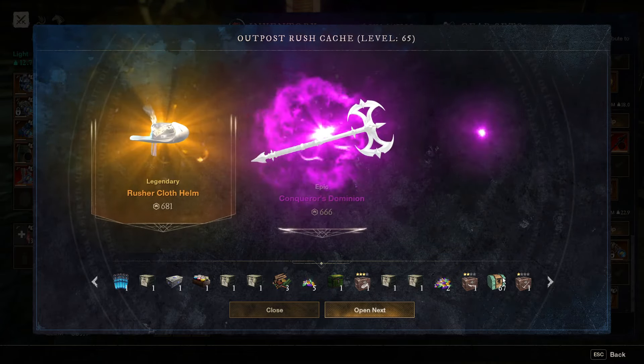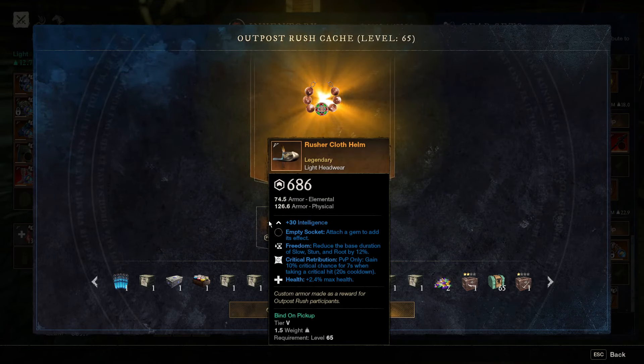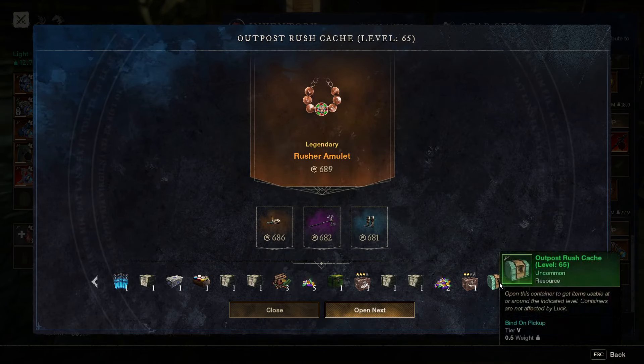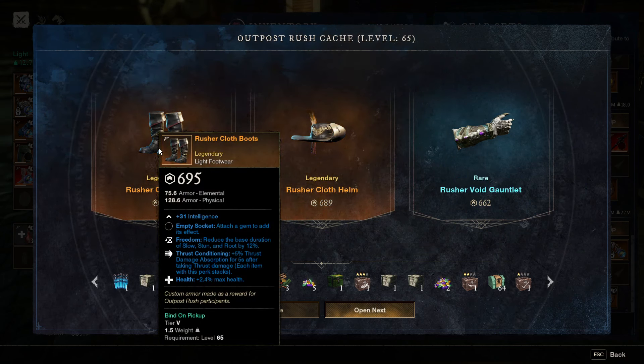One of the ways I like finding gear is grinding the PvP track because you might get lucky and pick up a decent piece. You can also grind out OPRs and PvP races. I'm just going to be opening up a handful of them — nothing too crazy. But as you can tell, you could get lucky and find some decent pieces without spending a lot of money. Right here is a 100% usable piece: full INT, health, freedom, and thrust conditioning — great for a light range build.